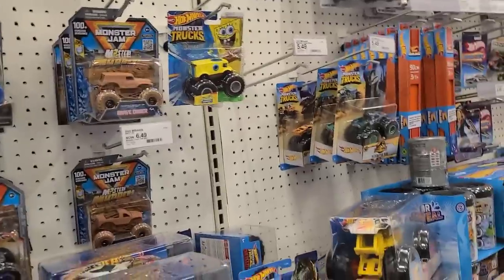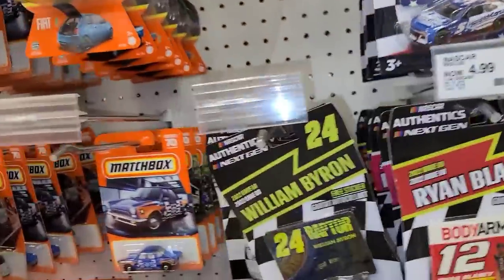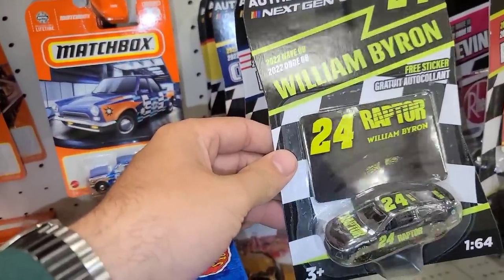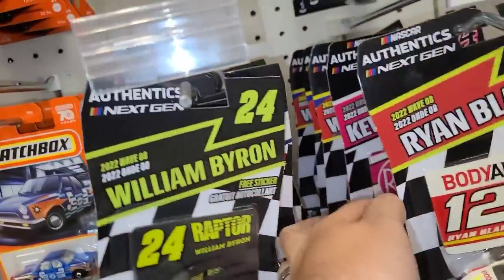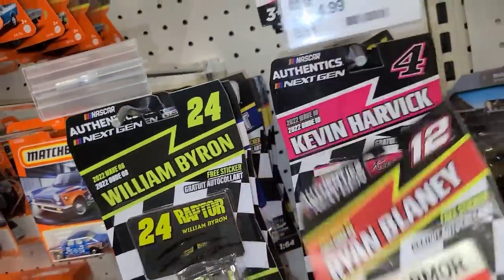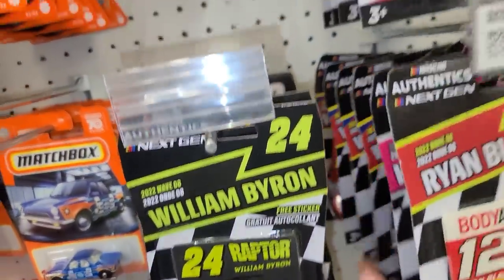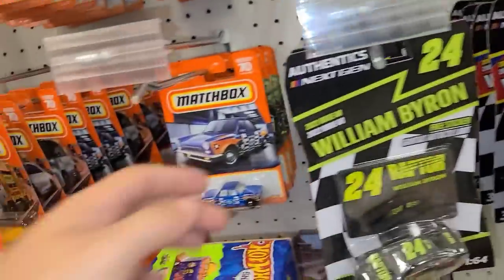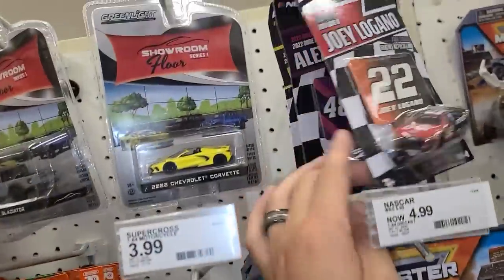Moving on over — they are almost all the way out of Hot Wheels Monster Trucks, just two of them here along with a couple of the Jurassic World. But look over here — there's another Raptor, this is the Number 24 William car from NASCAR Authentics. This is all Wave 8 which means the Wendy's car would have been the chase for here. I don't see it — I wonder if somebody got one. I know I grabbed a Wendy's car from a different one.